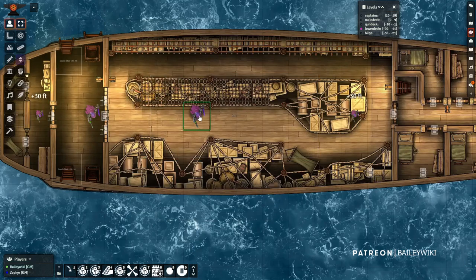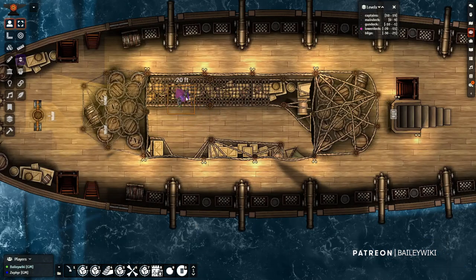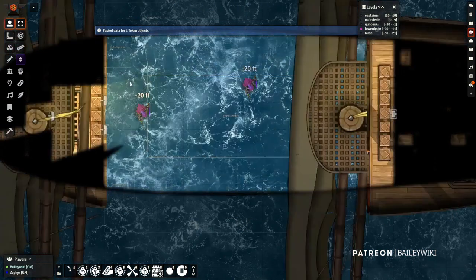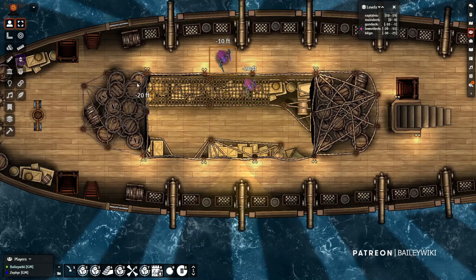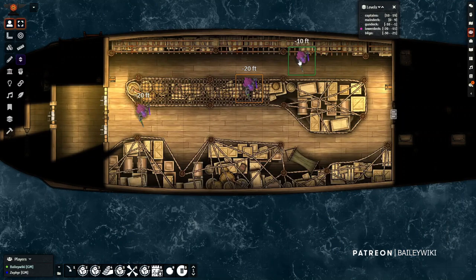The hole makes it so any players down here - let's copy a player and put another player here - and if I go down to the gun deck, I can see that player there. The hole essentially cuts out a space so those players will be visible to players above them. If I select this player, I can see the player above me - I can't see the floor underneath him because that's above me and hidden, but I can see that the player is above me, and as long as he's in line of sight I can target him.